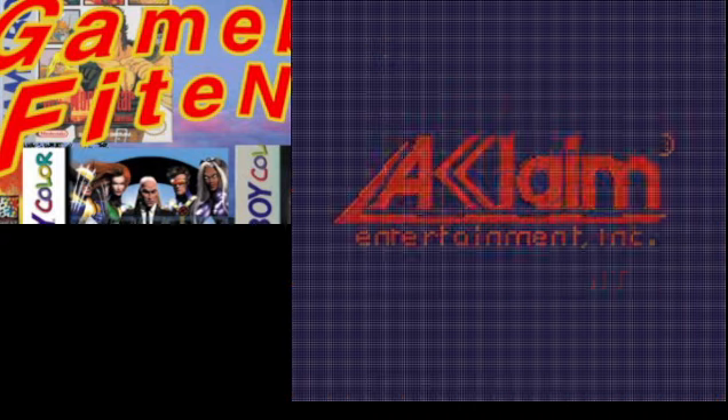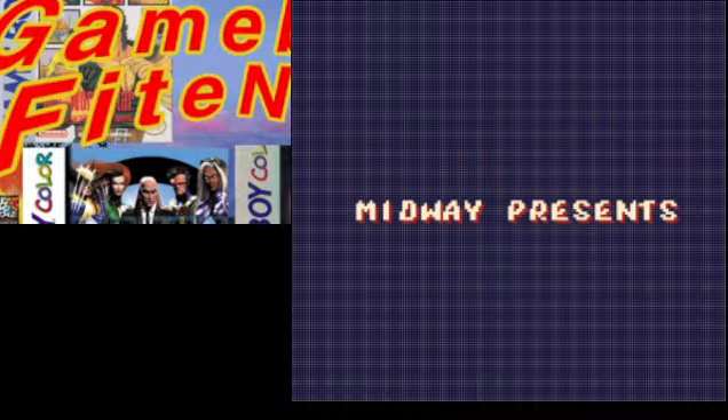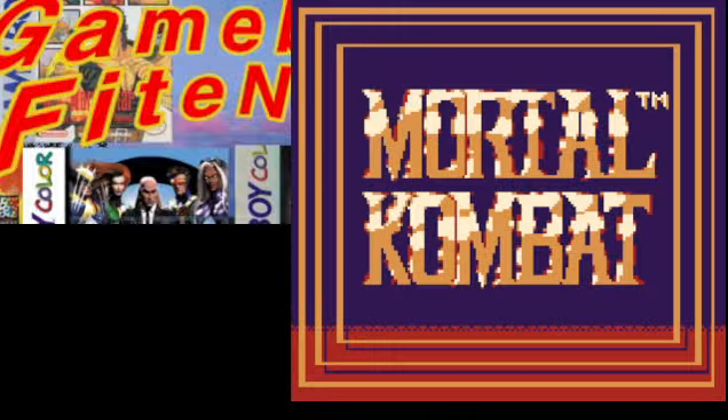You can see that dot matrix grid a little bit better here. Let's actually turn that off really fast just to get a good basis — there we go, nice and clear.